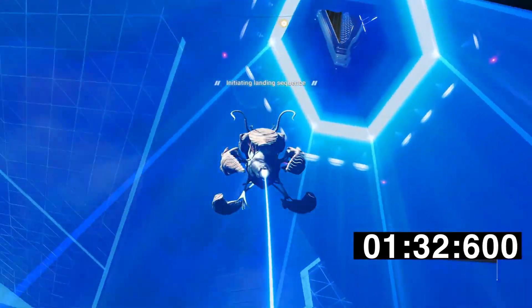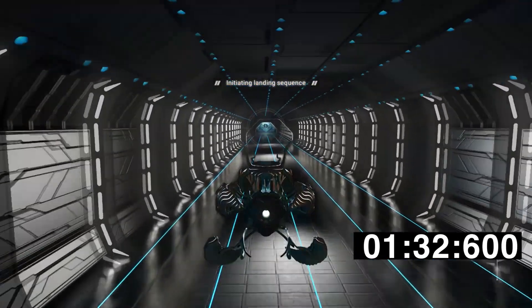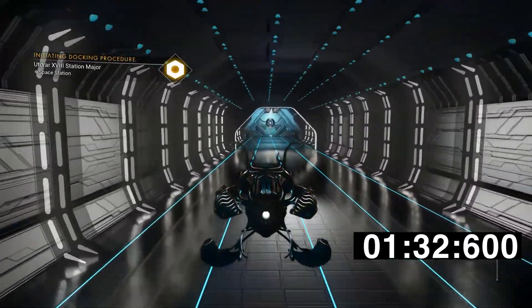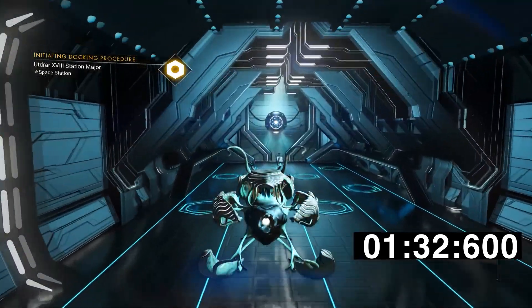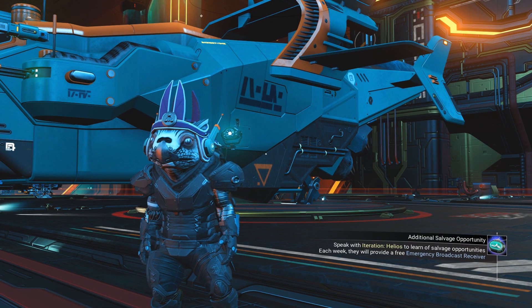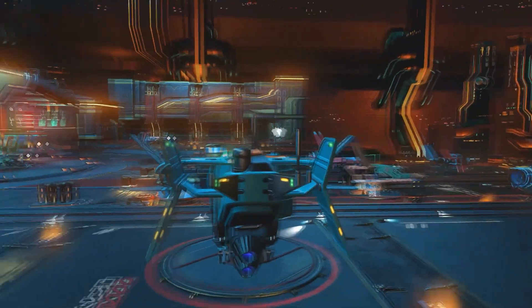The living ship has just been pulled in by the space station, coming in at one minute 32 seconds 0.600. So that's a little bit different from the shuttle. Our next ship to test is the hauler.